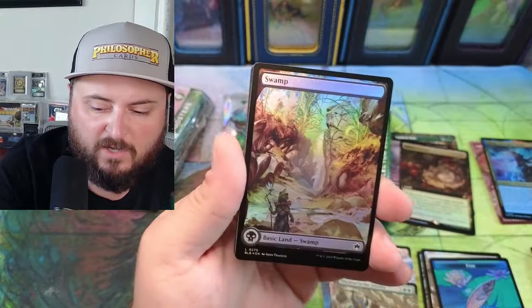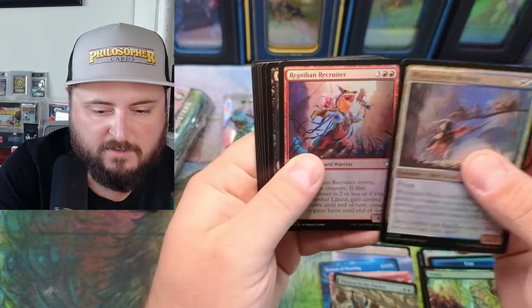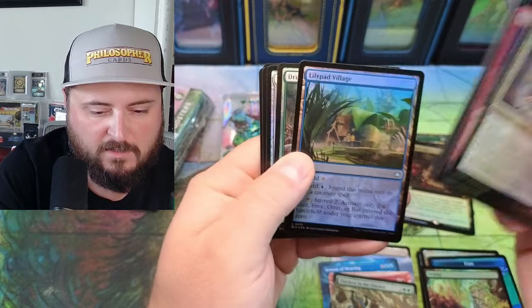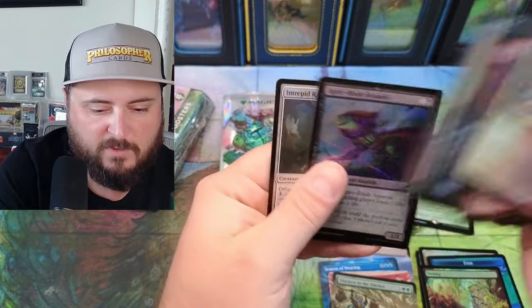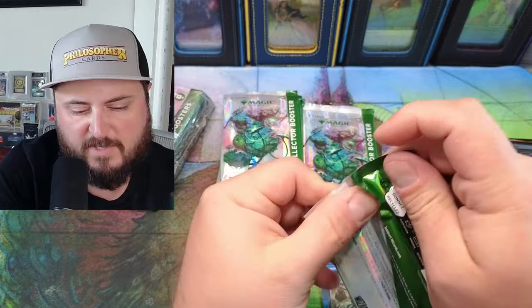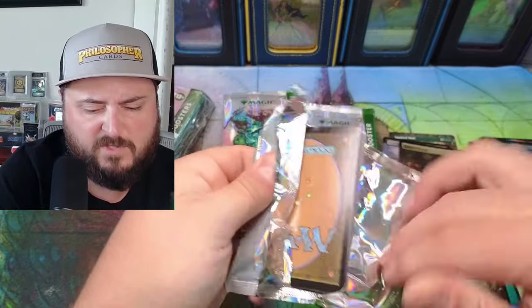Vine Slash — a lot of non-foils in this set I'm seeing. Plume Creed. Lily Pad Village — that is fun. Druid of the Spade, Rapid Druid — pretty awesome. I'll spend some time later and take a peek through the commons and uncommons.